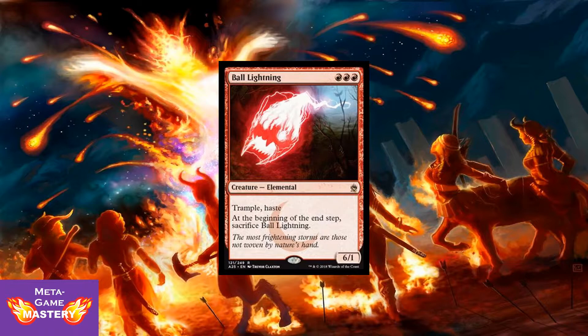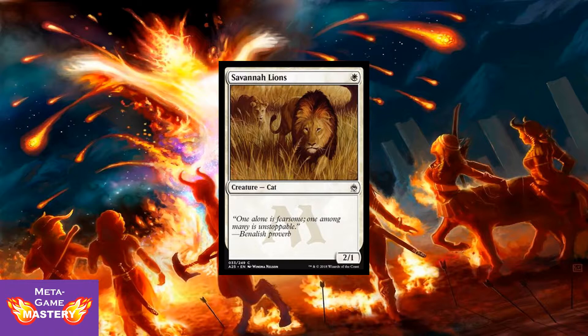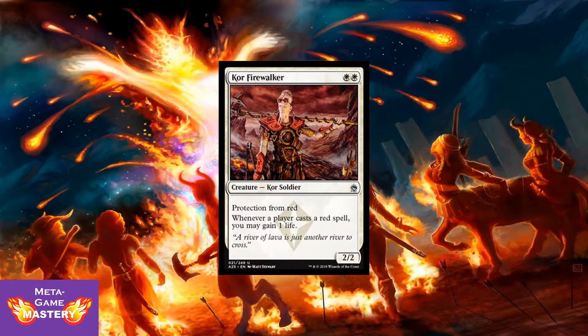I also love the watermark on this one. And here we have, at common, Savannah Lions — one white mana for a 2/1 creature cat. Just straight-up efficiency. This card was the most feared 1-drop in the original white weenie decks, with new art too — it's just beautiful. Here we have Core Firewalker: white, white for a 2/2 core soldier with protection from red. Whenever a player casts a red spell, you may gain 1 life. Very powerful sideboard card against burn decks. This thing just shuts them down across many formats because it's basically impossible to deal with when you're playing Mono Red Burn.